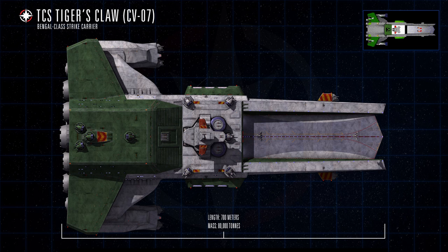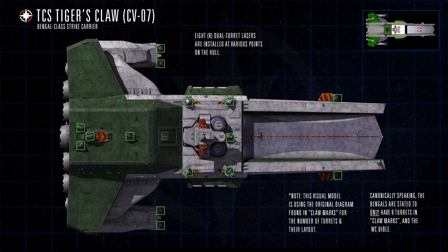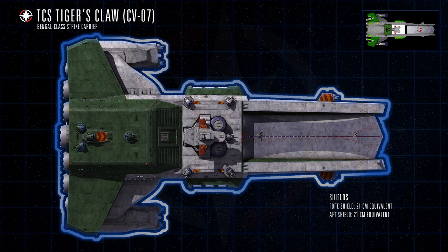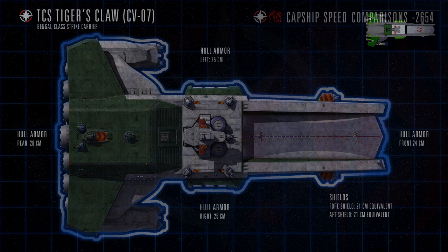The Tiger's Claw was a Bengal-class strike carrier with the distinction of being both the longest and heaviest in its class, as future Bengal carriers would be redesigned slightly starting with the TCS Kipling in 2645. The Tiger's Claw was armed with only eight sets of dual laser turrets for point defense, located at various points along the hull. Her defenses were roughly on par with a standard Exeter-class destroyer, with the Claw's shields rated at 21cm armor equivalent in both fore and aft sections. Her armor was heavier than the Exeter's, however, with 25cm on both port and starboard sides, 24cm at the front, and 20cm at the rear.